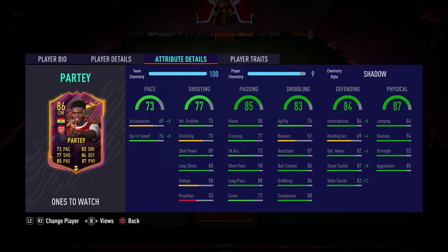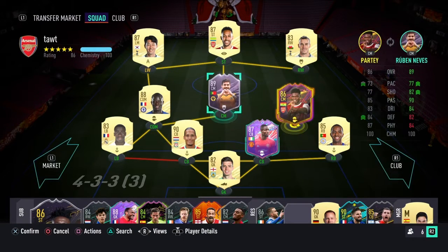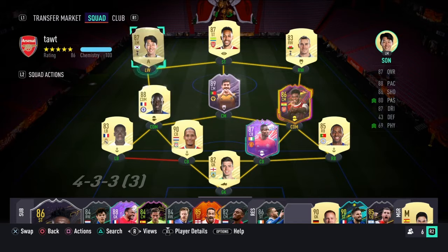Physical — jumping, perfect. Stamina, perfect. Strength, perfect. Aggression, perfect. And if you have a look at my team, he fits perfectly there. Could fit perfectly there, but it's alright.